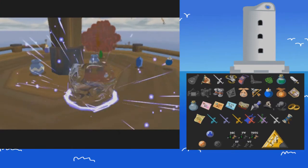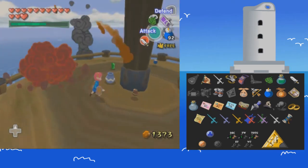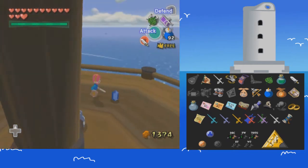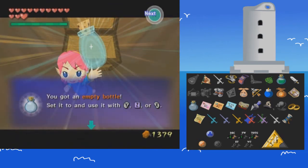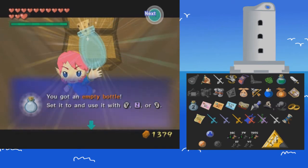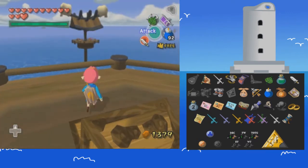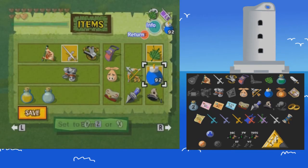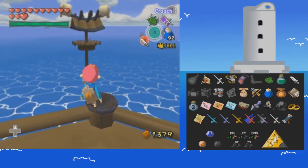We have a treasure chest! What shall it be? Awesome — we have another bottle! So bottle two on the list. However, this is an empty bottle, and thanks to the randomizer some of you may notice something happened. We had to drain that bottle to fight Phantom Ganon and now it's filled back up because the randomizer likes acting up.